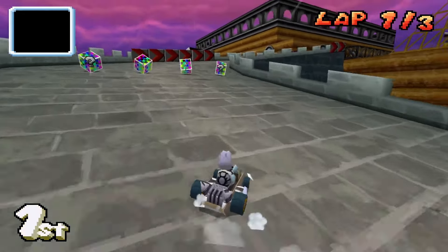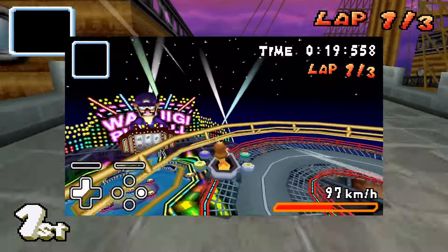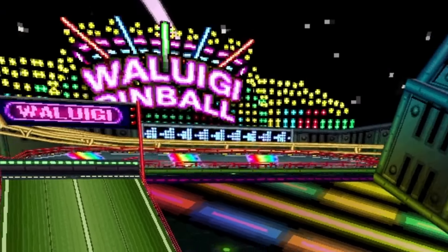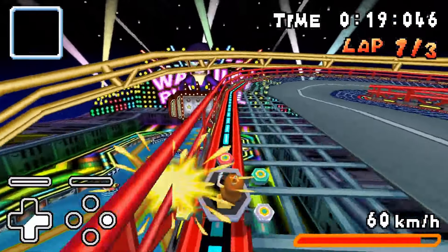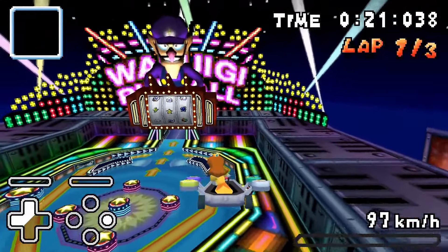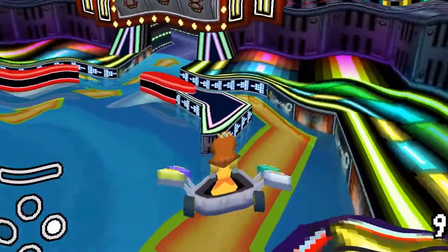However, some new tech has been found — the Super Bounce. This has opened up opportunities on tracks like Waluigi Pinball, Luigi's Mansion, and Delfino Square. The main way this works is by getting a big bounce from a perfectly timed hop while falling, among other strange timings.